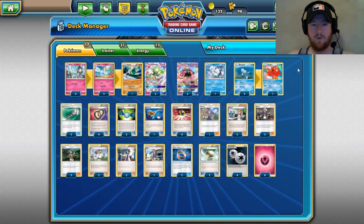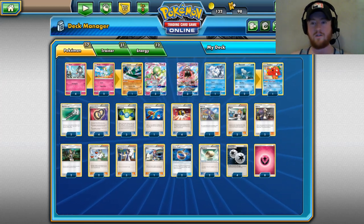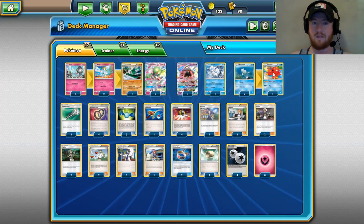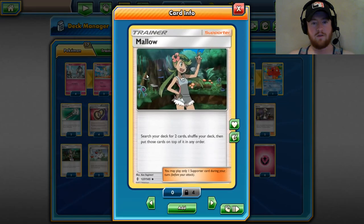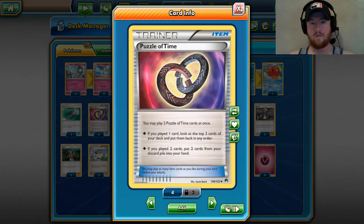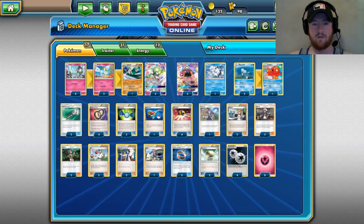So this is a rotation Gardevoir Gallade deck. It has the new and best draw engine of the format. I wrote about it earlier today in an article for TCA Gaming about Octillery combined with Mallow combined with Puzzle of Time, and I really think that's going to be the best draw engine of this format. Why is it so good, and why is it so good specifically in Gardevoir?